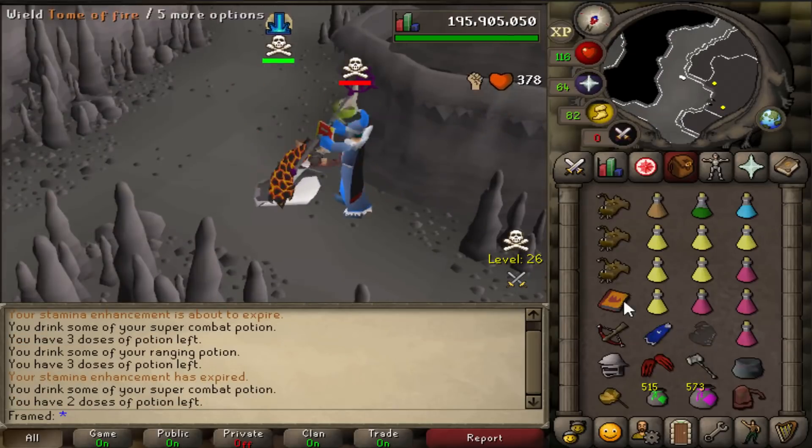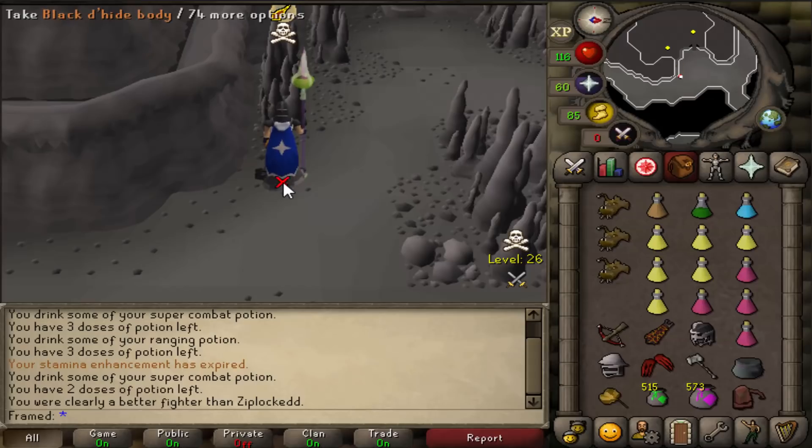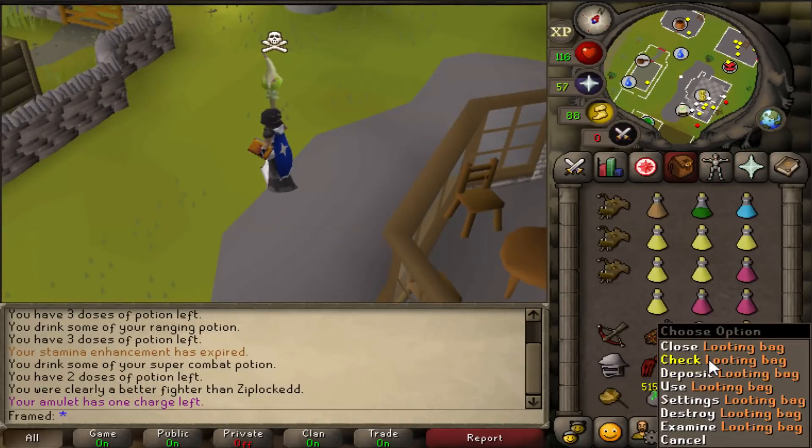I think this guy is just AFK out here. He shouldn't protect the item then. What are you AFKing out here for? Dragon Spear - that's not a good sign. I should probably get out of here. I'm telling - Dragon Spear literally always means team, for the record.